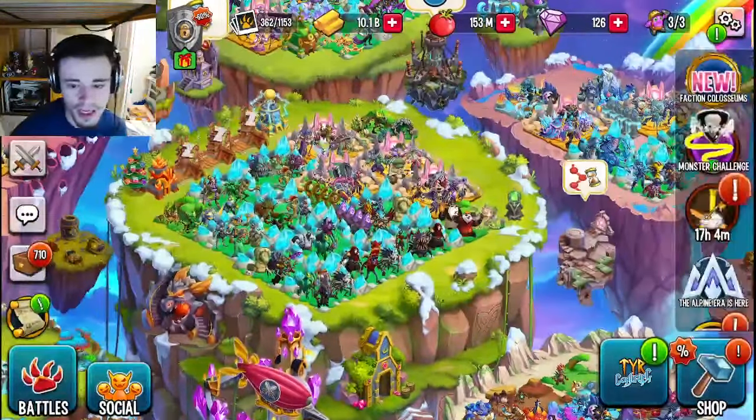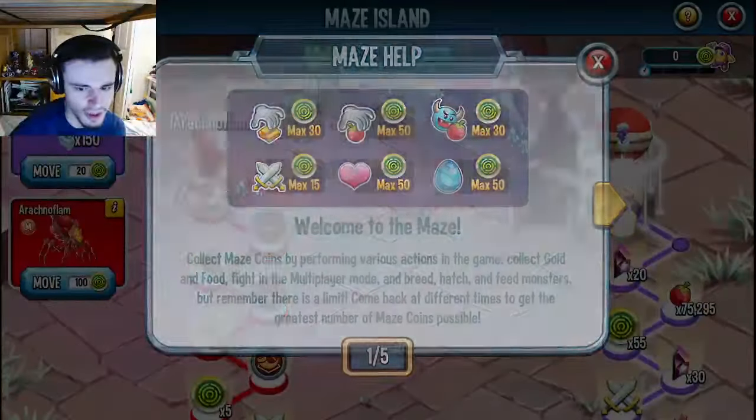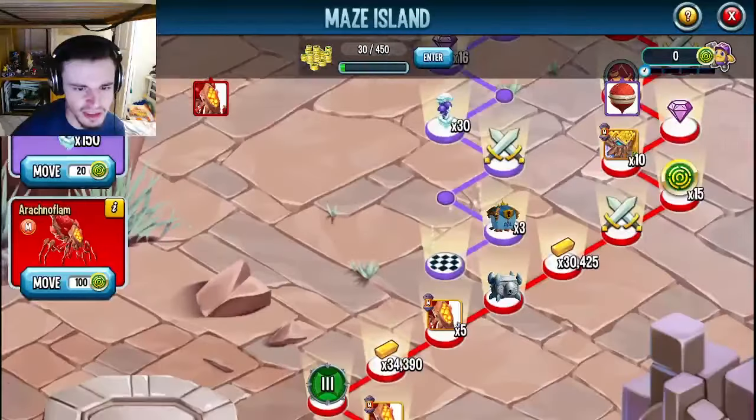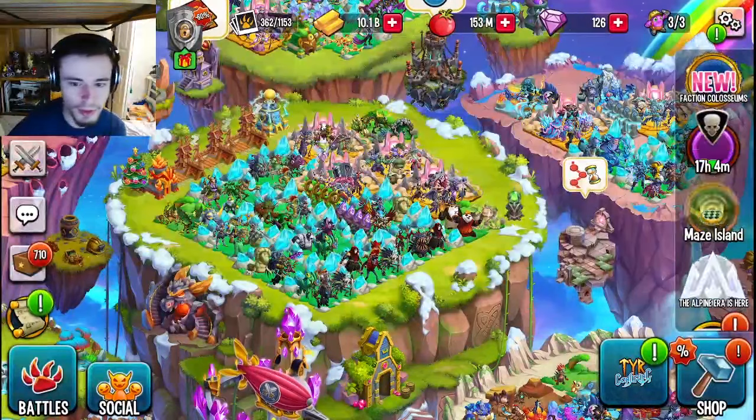You can also go ahead and do the main events — for example, the mazes, the races, stuff like that — and you can get chests out of those as well. If you scroll down you will see that there are chests on all of the paths, so don't worry about which one you're going to do.